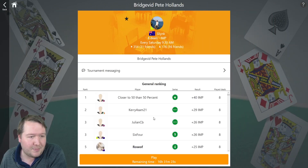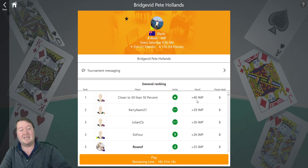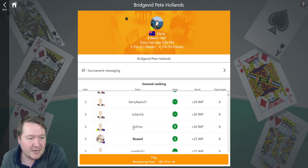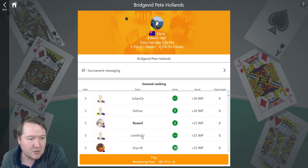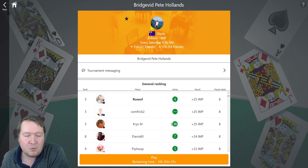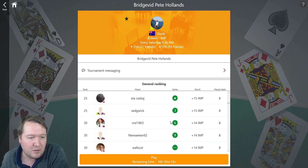Taking out the top spot is closer to 50% with plus 40 IMPs — that's relatively close, well done. In second spot, Carry for Sam with plus 29 IMPs. Julian CB plus 26, and 6_4 plus 26 IMPs. Rounding out the top five is Roseoff, Comfric2, and ChrisM, all with plus 25. So there seems to be a decent amount of IMPs on offer — well done to all of those.